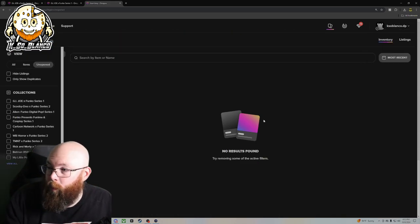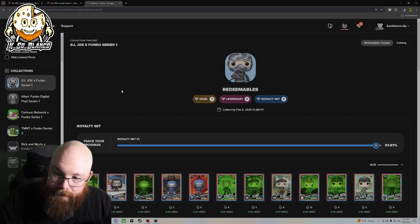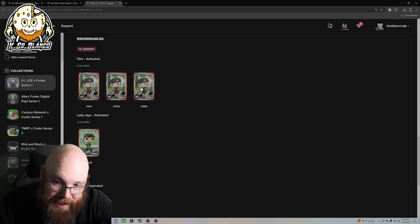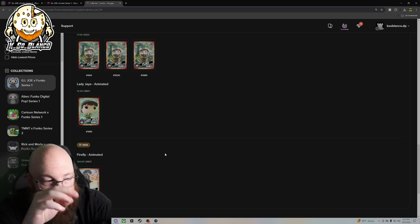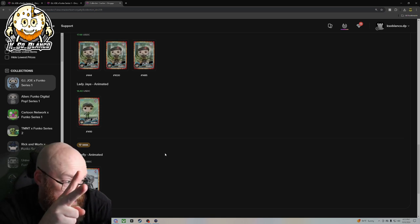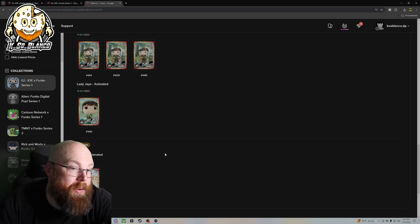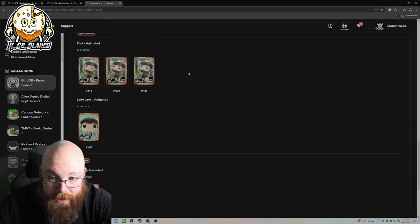So we didn't get the grail in the video, but I did pull the grail while I was at work on the very first pack. And also on top of that, I did pull three Flints. So I got the Firefly grail. It was funny because I opened three packs at work and in the first pack I was able to get the Firefly with a Flint. The second pack gave me a Flint, and the third pack gave me another Flint. I should have recorded me opening packs at work, because I did pull the Firefly and I pulled three Flints.